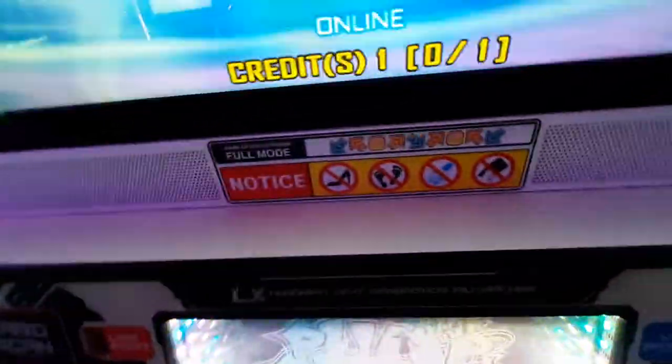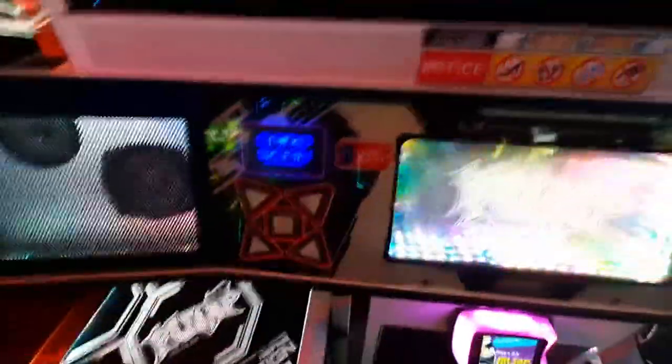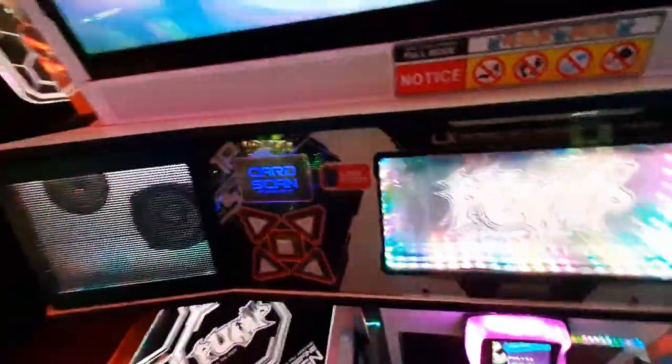Now you can look at the code and just do that on the pad. You can also do it on the game buttons, which makes it a bit easier. So let's go in.